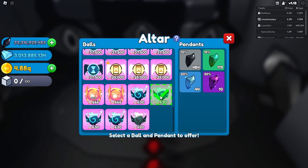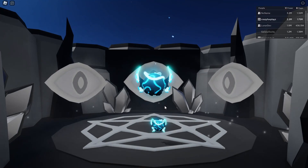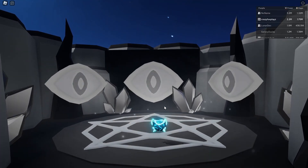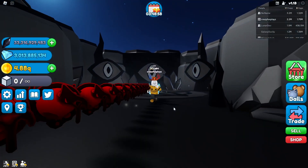I'll put one of the new soulstone pets in — I think this is a shiny one — and we put this in too for a 30% chance of getting an effect. I've done this so many times and it doesn't feel like 30% to me. Oh, it actually worked this time — that's crazy! We've got dark fire, which brings us nicely onto the effects.